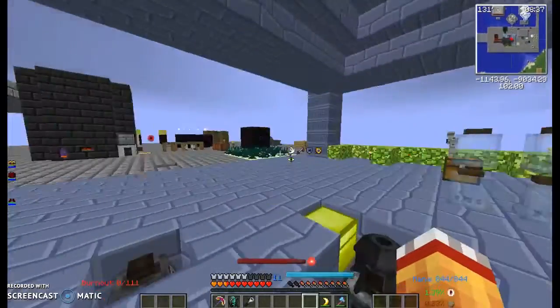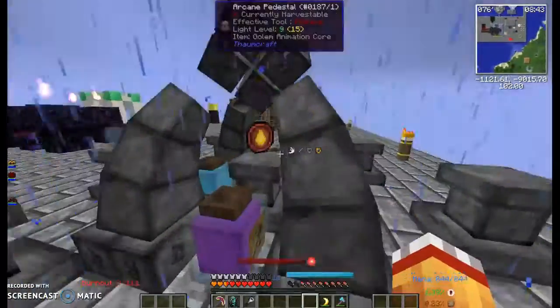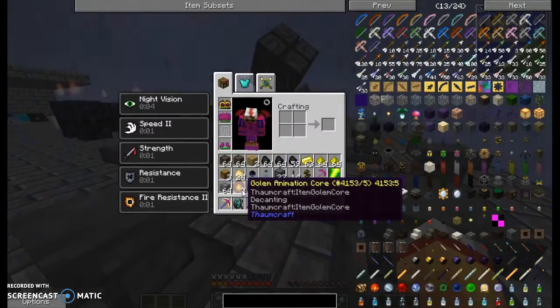First you're going to want to start off by getting your infusion table right here. You're going to want to make a golem animation core for decanting.